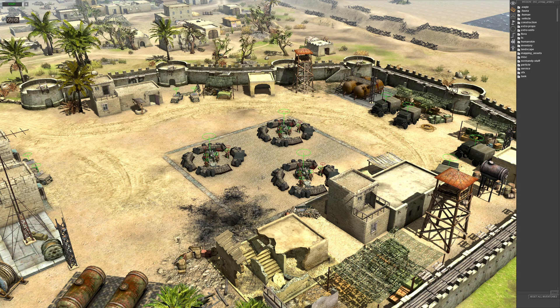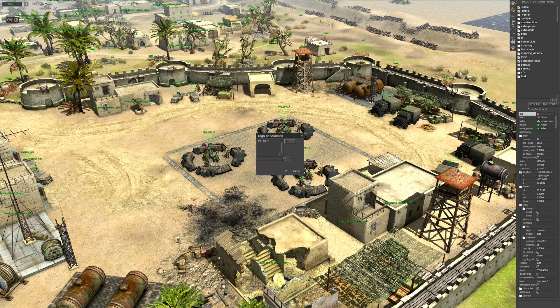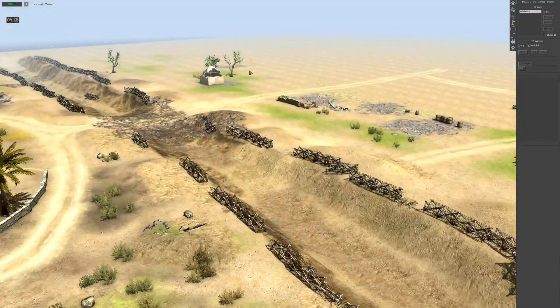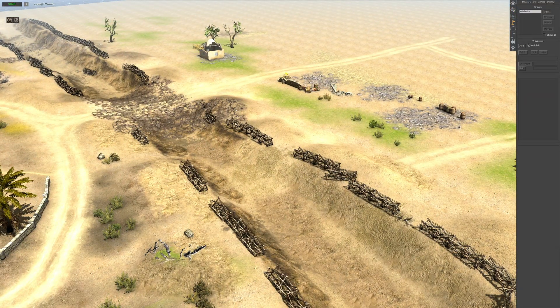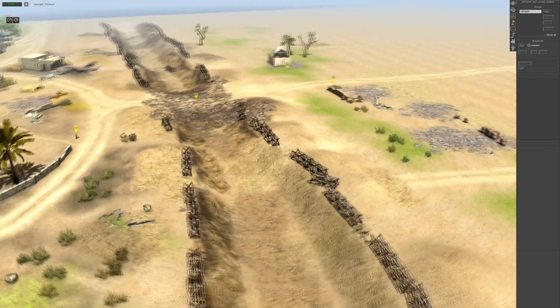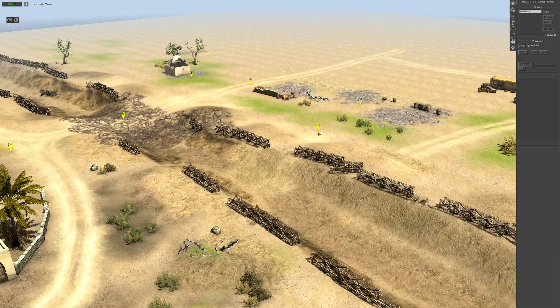These guys all have their own individual tag — gun one, gun two, and so on. Place down some waypoints: gun one will fire over here, gun two will fire in the center, and gun three will have fire here, here, and here.